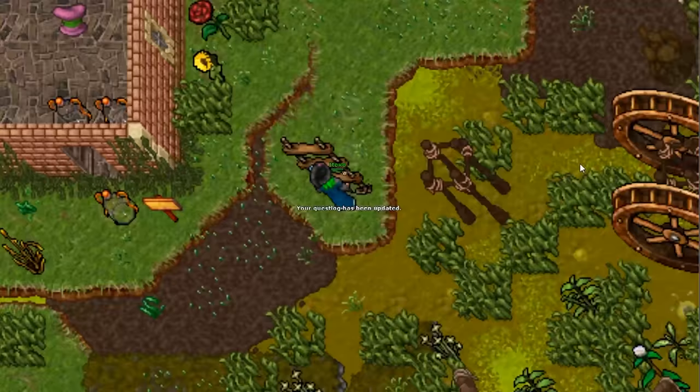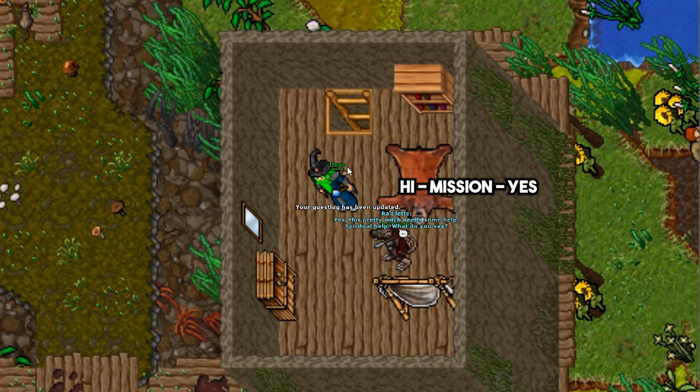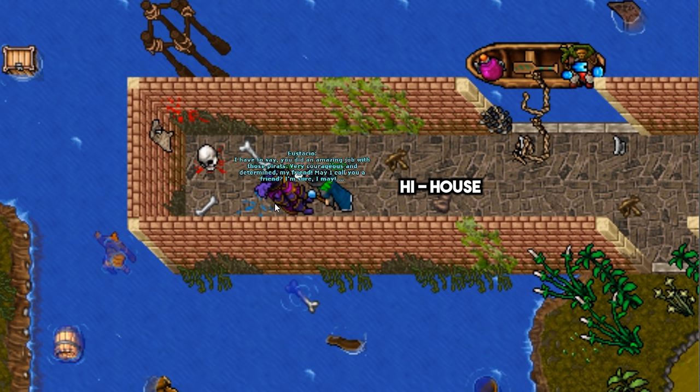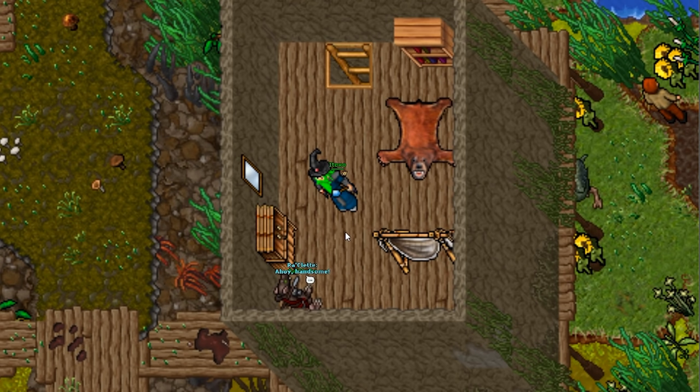Now go deep into the Venor swamp to find Raclette. She wants you to go to Eustacio's house and retrieve an item of his. Go to Eustacio so he can tell you where his house is and he will mark it on the map. Go south of Venor and get into his house. Find his handkerchief and give it to Raclette, and she will tell you the third part of the rhyme.